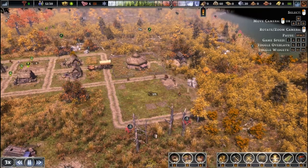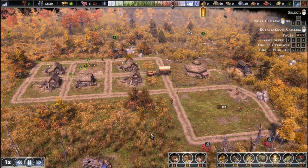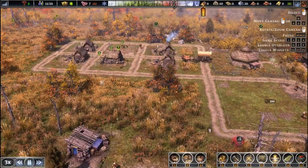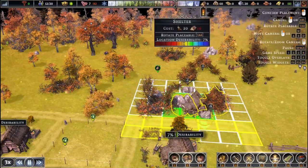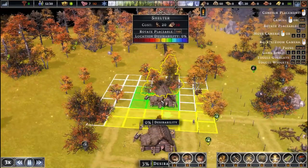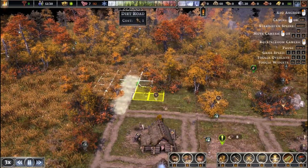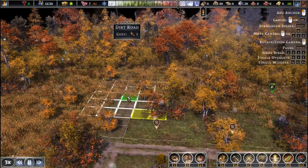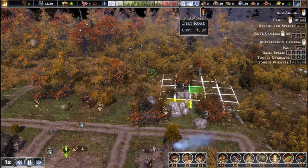Our first crop field is almost complete and we'll be able to set farmers to work, bringing in a new resource — very important. The snow has started, so winter is on its way and things are about to get hectic. Fear not: we have plenty of firewood and everyone has homes to go into. We are prepared — we do not need to worry about this winter. I'm going ahead and continuing the road layout to make sure everything is built and laid out as efficiently as possible.